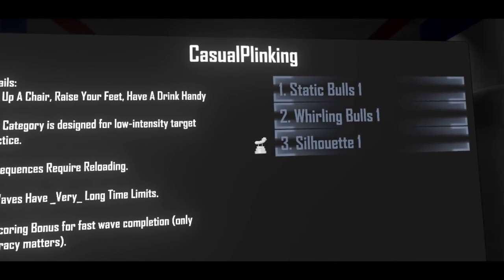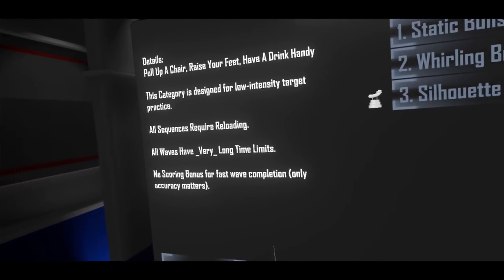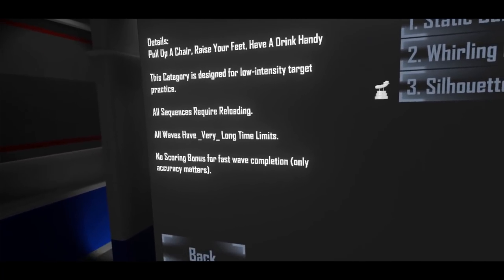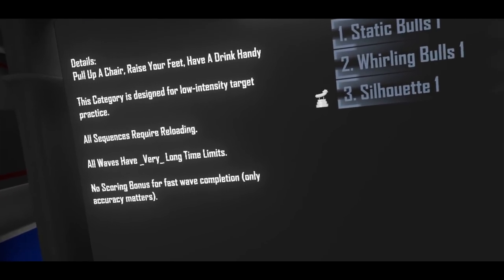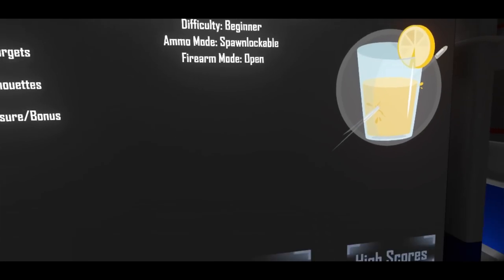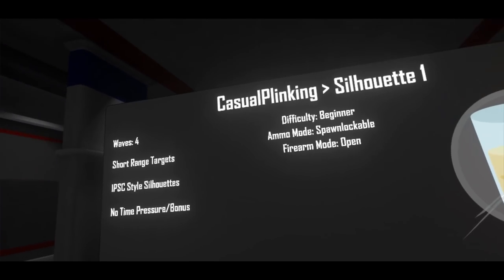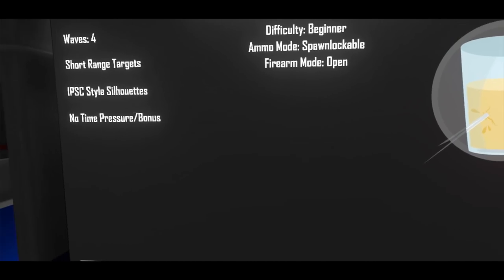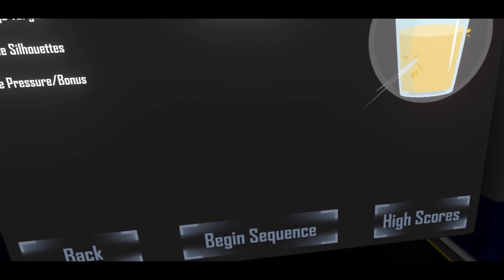I'm going to go ahead and start here and show you one of these, as I realized that in the last update video I hadn't shown the IPSC silhouette style spawning mode I had gotten working. Let's go silhouette one here. This is the casual plinking category, which means it's not time pressured at all — you don't get any bonus for completing it faster.